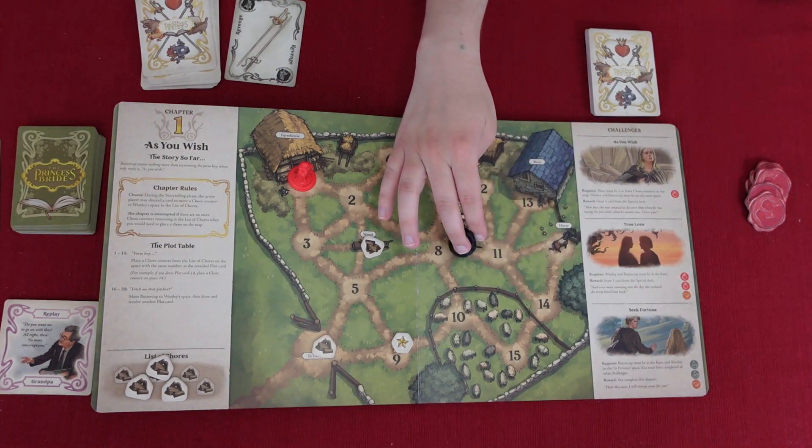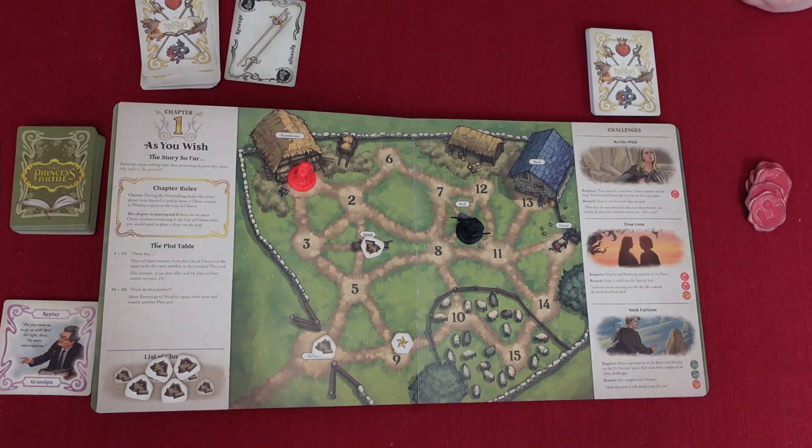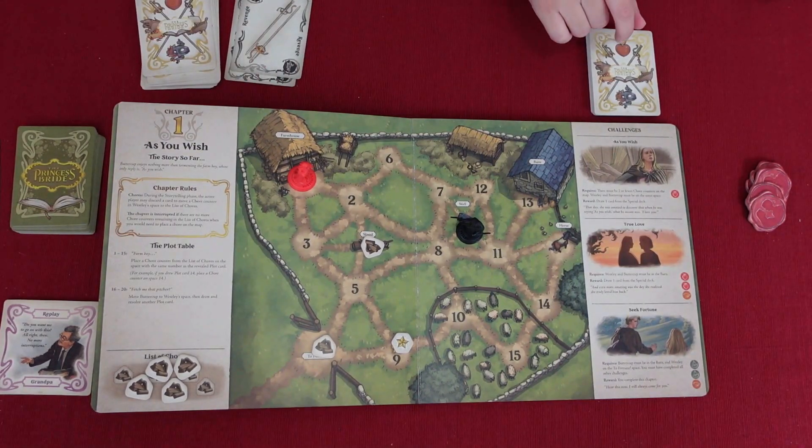I'm gonna move Wesley two spaces and get the wood done. You gotta discard a card. I'll just discard this one. What else do I want to do? Guards complete a challenge. I know we're trying to accomplish the 'as you wish' challenge, but the requirement is there must be two or fewer chore counters on the map.